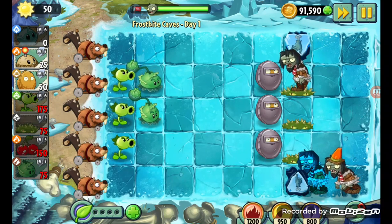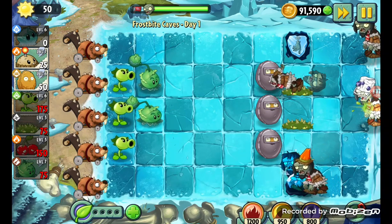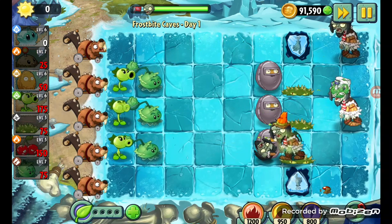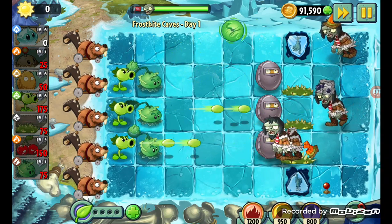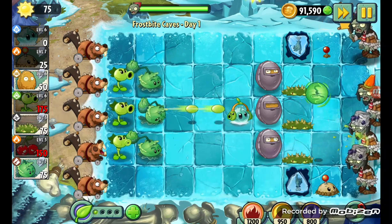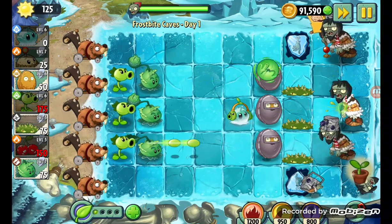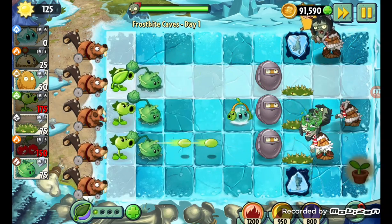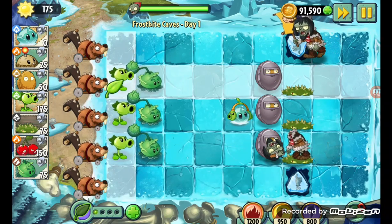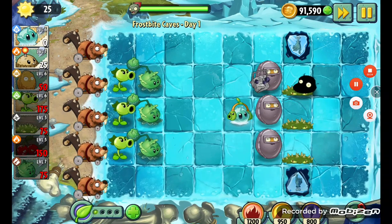It froze the one behind him — how does that work? He's literally a whole tile ahead of him, but I guess it's okay. Let's just start placing some potato mines and we should be done with the level. Okay, final wave. Oh, they ate my potato mine. Kaboom — or kabloof — we win!